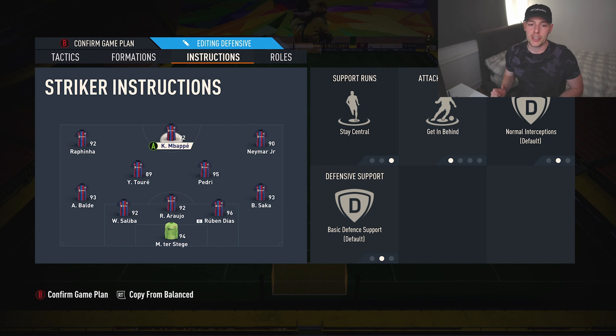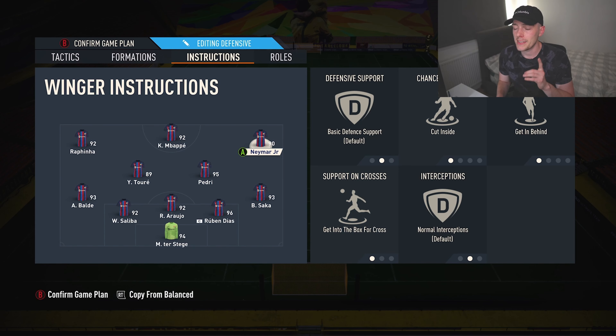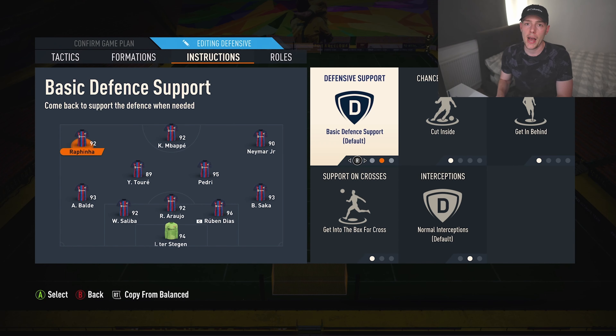As you can see, the formation is quite spread out — unlike the three four two one where you've got the center forward right next to the striker. Without these instructions your striker can be a little bit isolated, so we have the striker on stay central and get in behind. Very important for a central striker — it is the most meta setup for your strikers in this game whether you've got two or one. The wingers — to get them closer to Mbappe — we've got them on cut inside, get into the box for crosses, and get in behind. That's on both wingers.